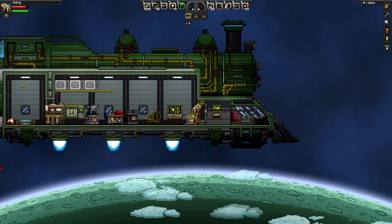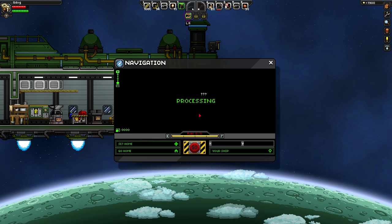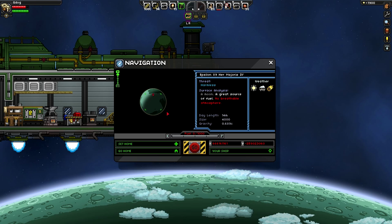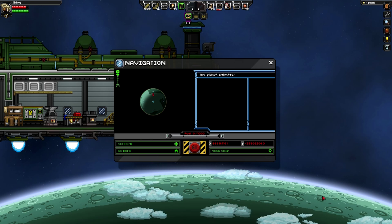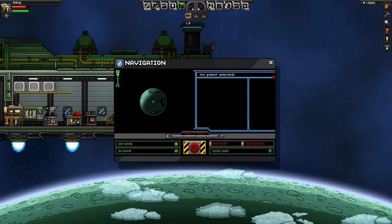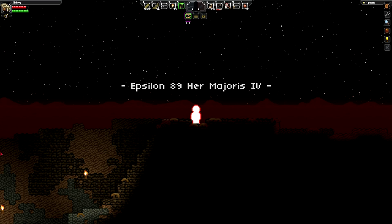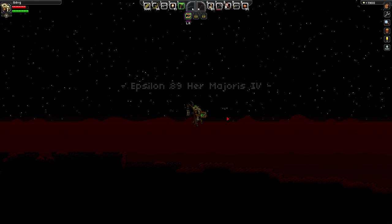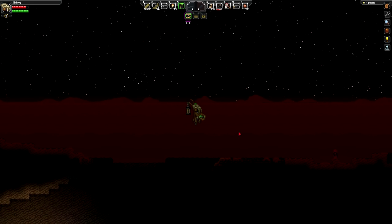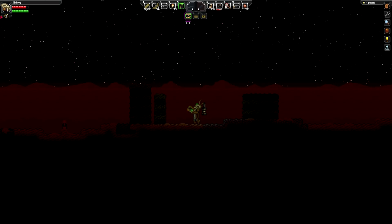Hey guys, before we go off to do this mining mission I thought I'd quickly show you this - I went to see if I could find some diamond for that other side quest. I went and checked out this moon over here in our solar system and I found some ercius oil or ercius liquid - I'll just quickly show you where that is. Also, I've spent my tech card on a pulse jump so we've got a double jump now which is rather lovely.